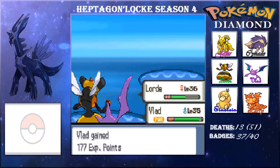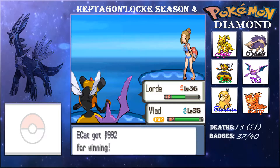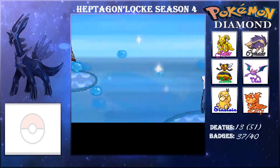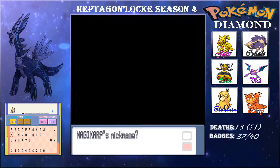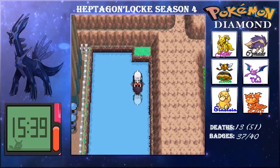I believe we can get Thunderbolt and Flamethrower on some of these routes eventually. Swimmer Eric and Claire are defeated and we're ready to go onwards. Here at the next area I try to get a Pokémon and we get Magikarp. I was pretty sure there wasn't much to get, but it's always good to have backups. I named it Hopkins.